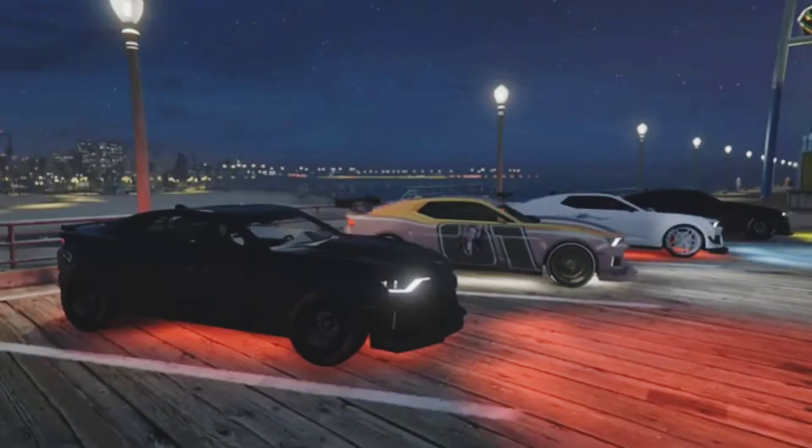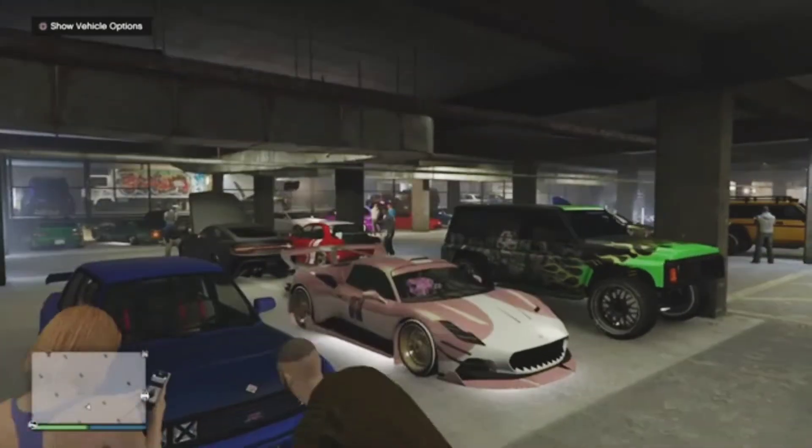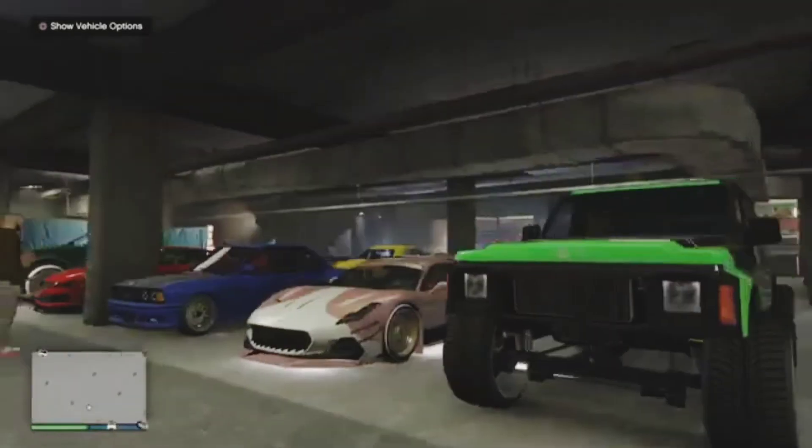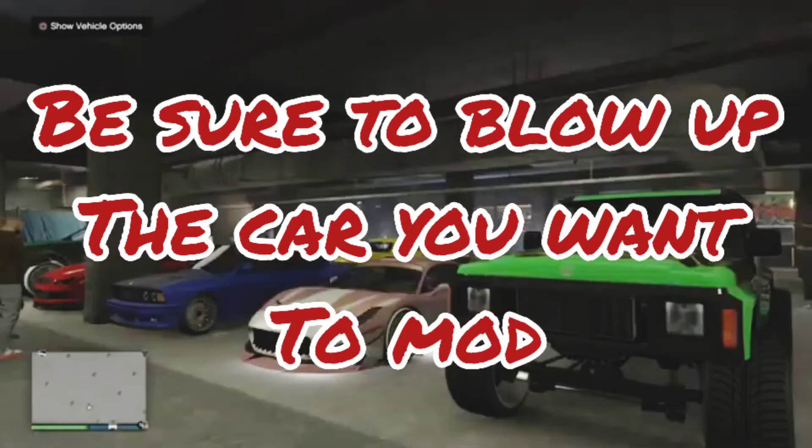Hey what's up you guys, it's Barcode Batty and I'm back with another awesome GTA 5 glitch tutorial. This is the currently working car-to-car merge. First things first, you want to make sure that you blow up the vehicle that you want to put the mods on — so whatever car you want to mod, you want to go ahead and make sure you blow that sucker up.